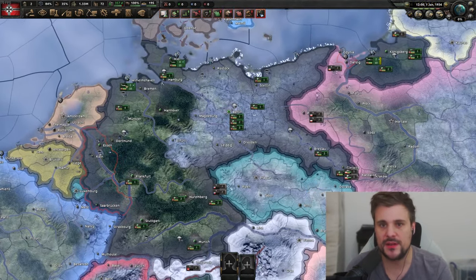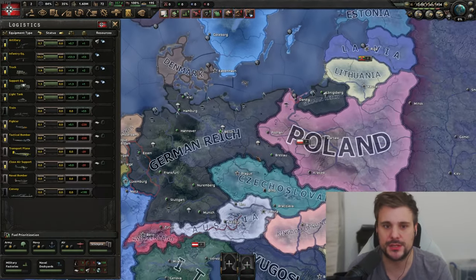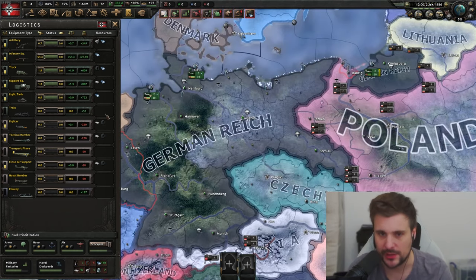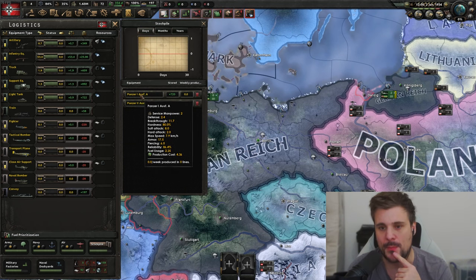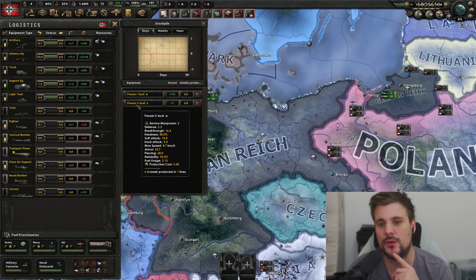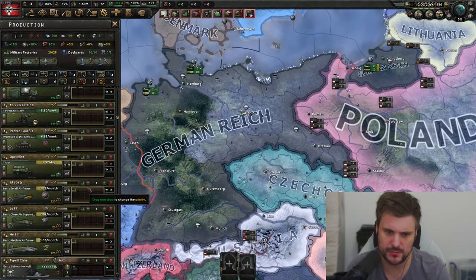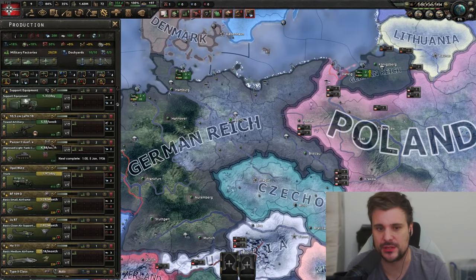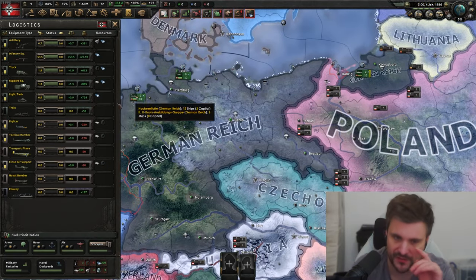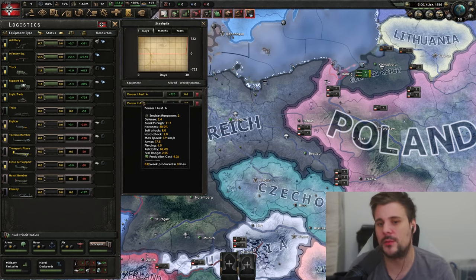Let's use a real-world example. At the very start of the game in HoI4 we're deleting the entirety of the army. Wait a single day — logistics are updated. You can see here under light tanks we have Panzer 1s — 720 of them — and also Panzer 2s, just two of those. That orange number represents weekly production.